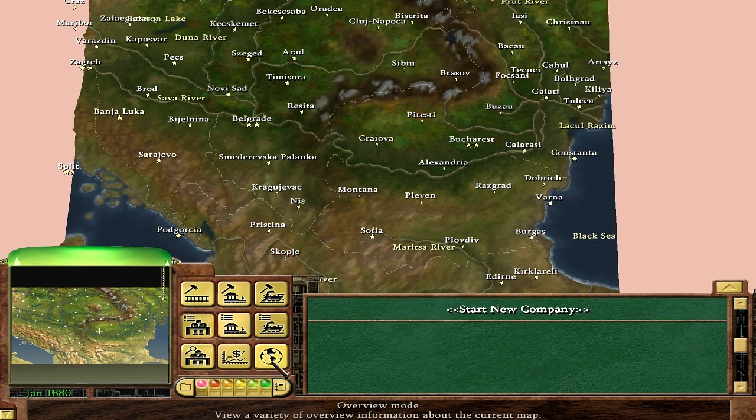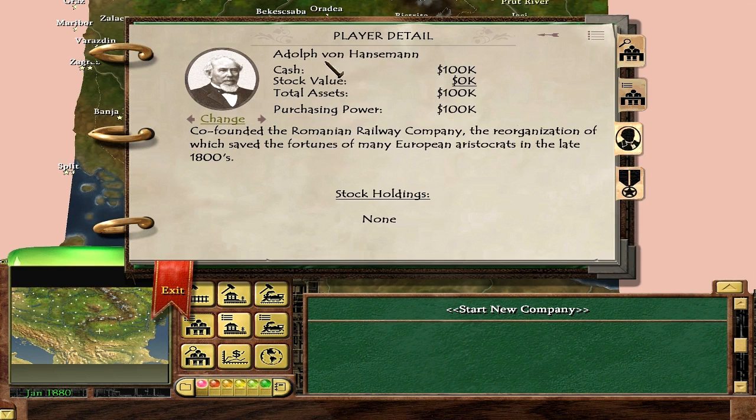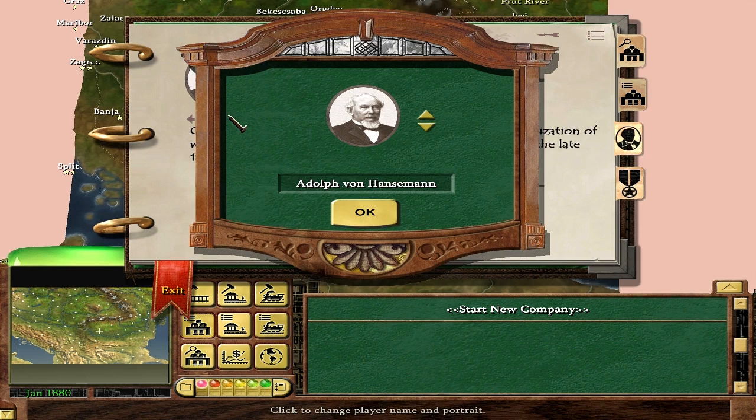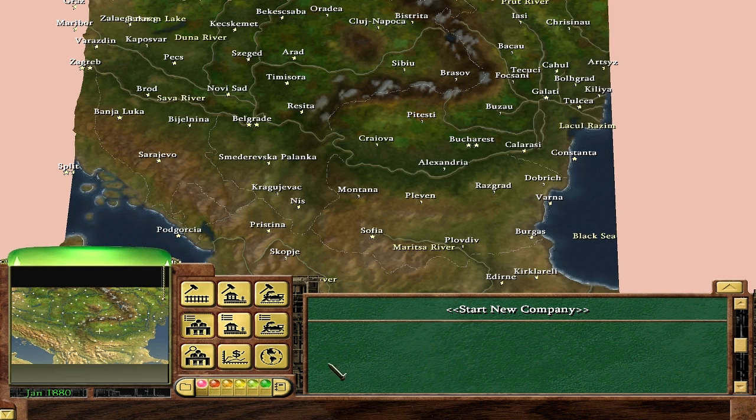I should make my character first. We're not Adolf von Hansmann — we are Blue Ankylo. We'll have two names, or two words. Co-founded the Romanian Railroad? Well, sure. It's totally the sort of thing I would do.